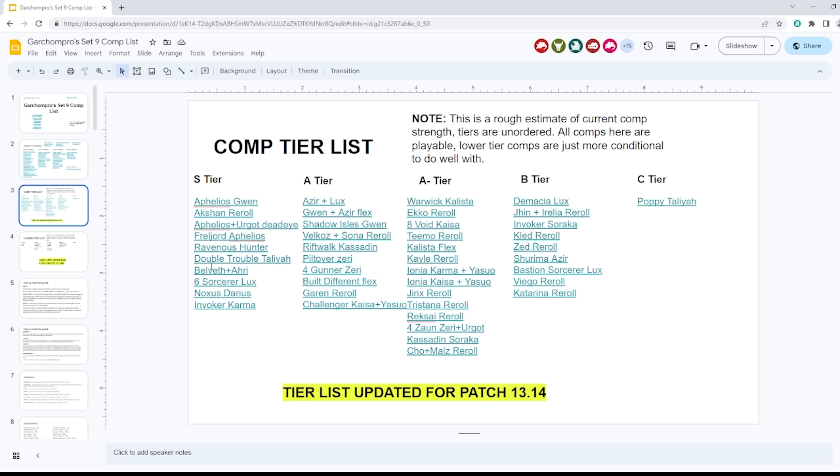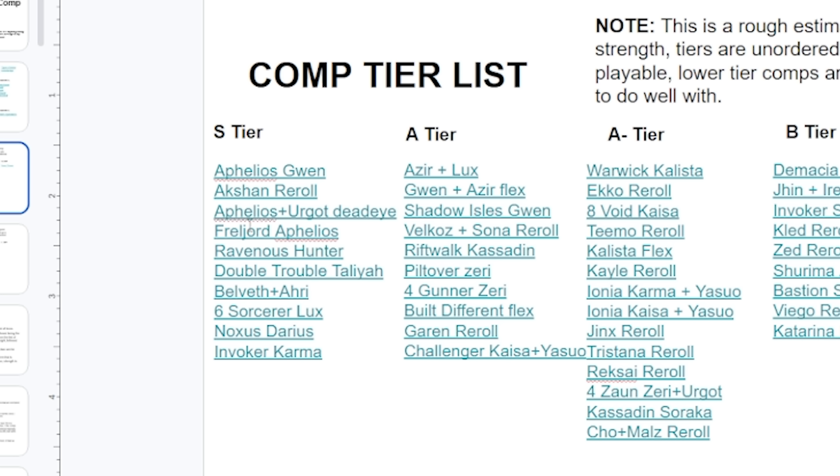First I'd like to start off by quickly going over my comp tier list. In the S tier we have the Aphelios compositions as well as the Akshan reroll composition — these are all kind of under the same umbrella, and I'll be talking about them today. Ravenous Hunter did get nerfed, but Warwick got buffed, so it's still really strong.